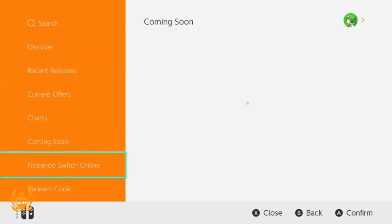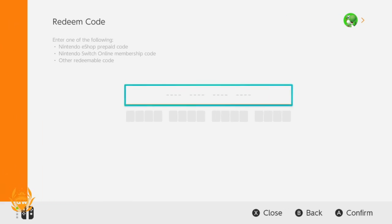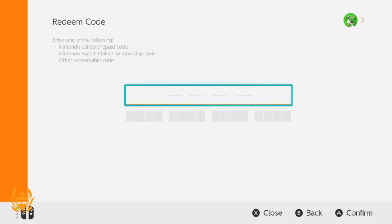What you want to do is go down to the bottom to 'Redeem Code.' It will be a 16-digit code. You can claim any of the following: a Nintendo eShop prepaid code, a Nintendo Switch Online membership code if you want to play games online with friends, or any other redeemable code.